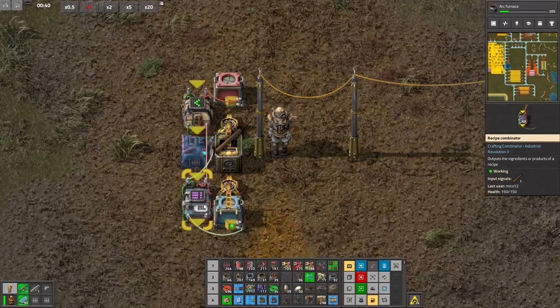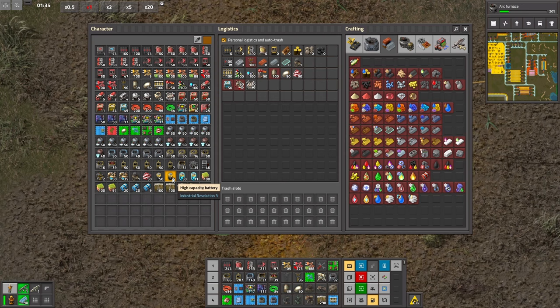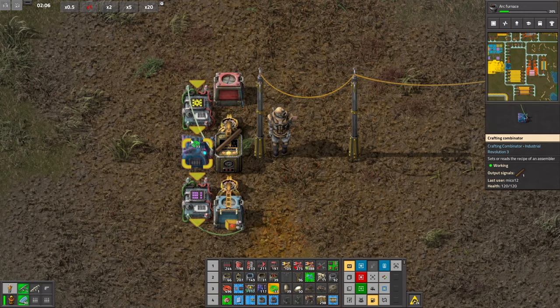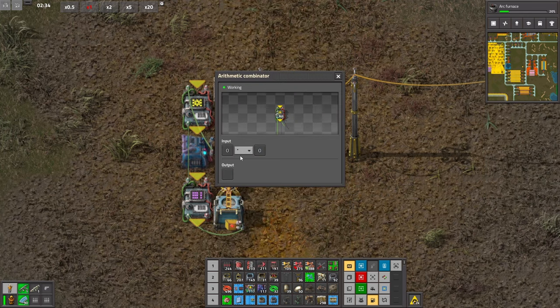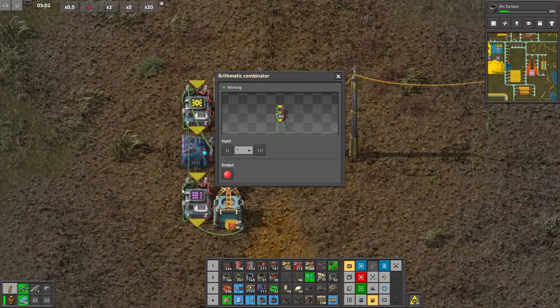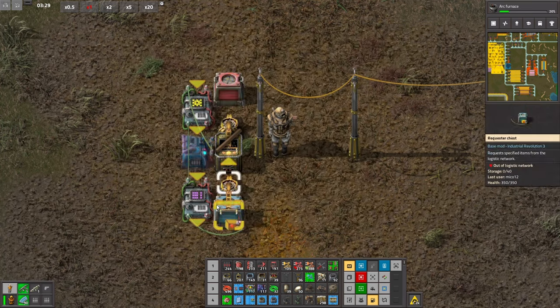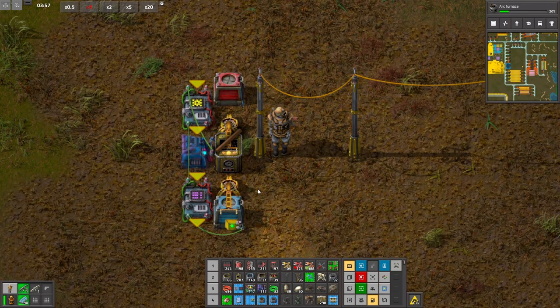Now let's do everything. What if we do a different thing? Let's do arithmetic combinator. Let's connect it here and this one here. Multiply it by 10 and output the numerate signal. We need input now — each maybe. This is working.